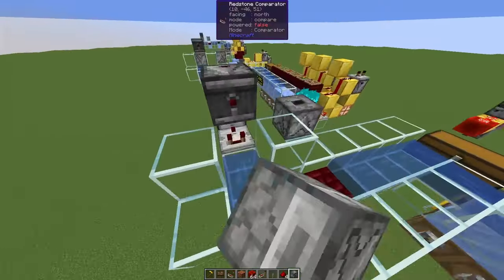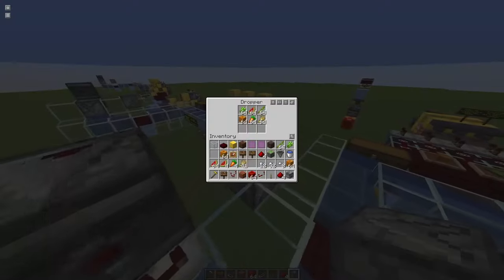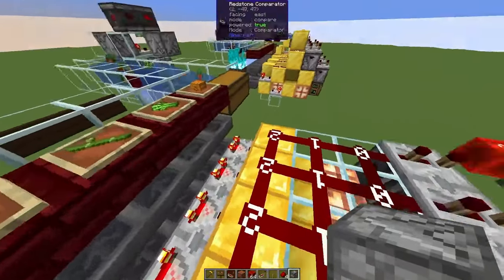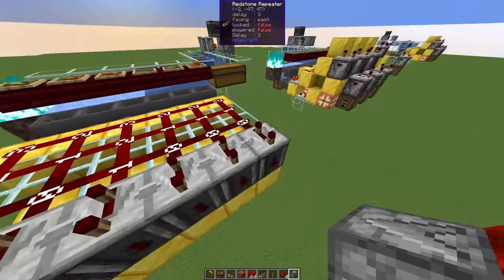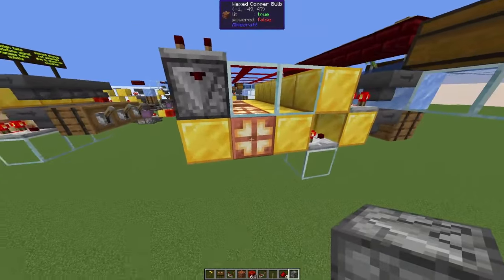I've created a few sample setups and a world download. In creative you can do a copy of this dropper containing all the items you want to sort, and have them put into a water stream. Very much like the impulse filters, these hoppers give a signal strength of 2 or 3, and depending on that, the redstone dust will be powered — and then this repeater will also be powered.